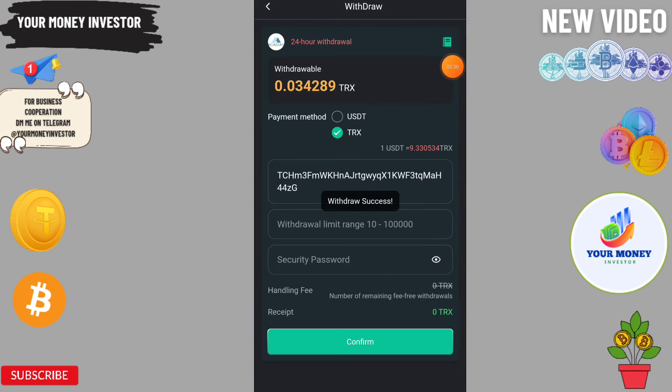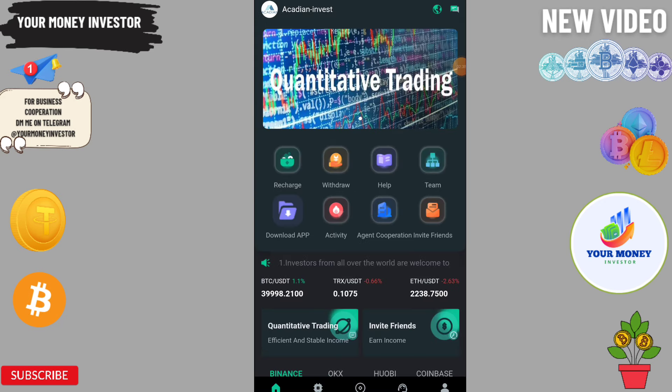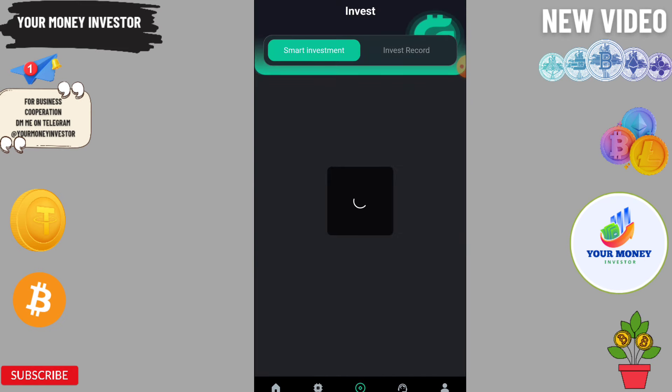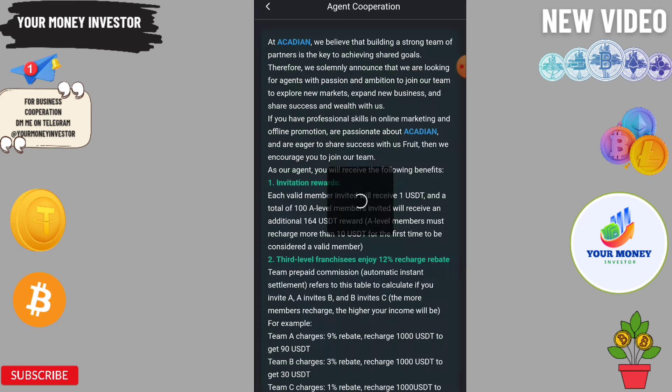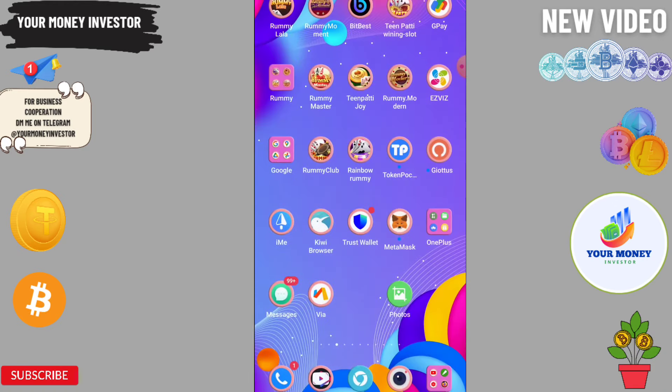I have withdrawn TRX from this platform — you can withdraw TRX or USDT. When it arrives I will show you the order book. You can invest more, invite more, and make more profit. You will get 9 percent on level one, 3 percent on level two, and 1 percent on level three.